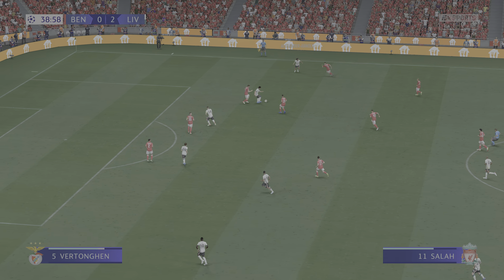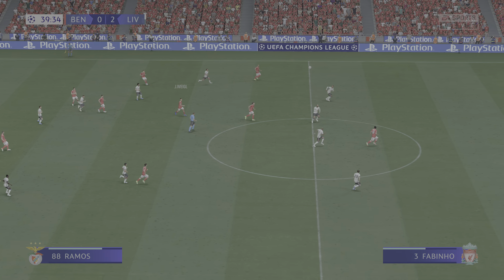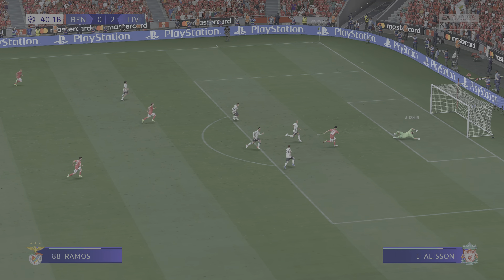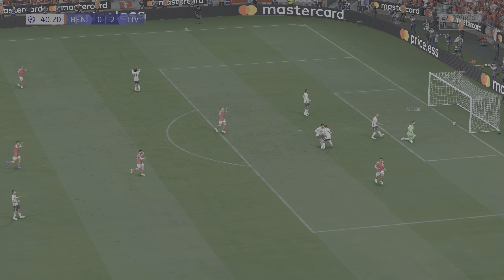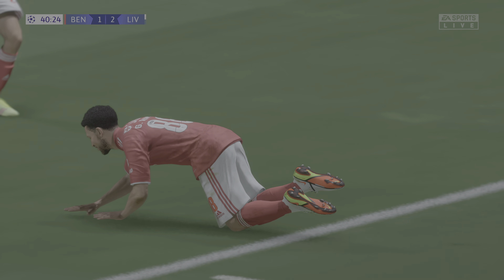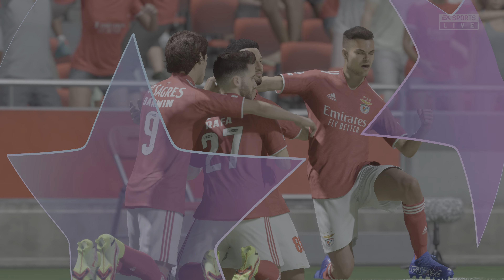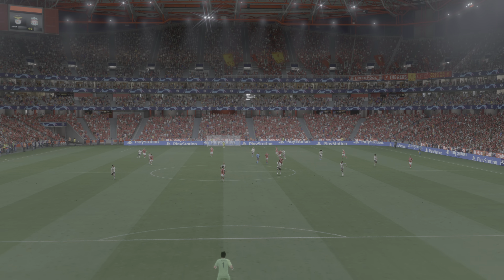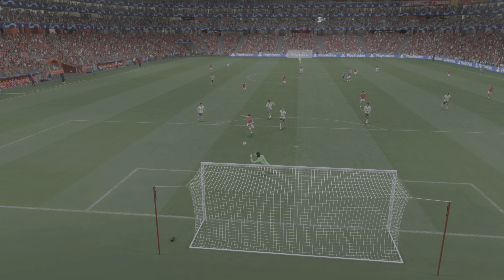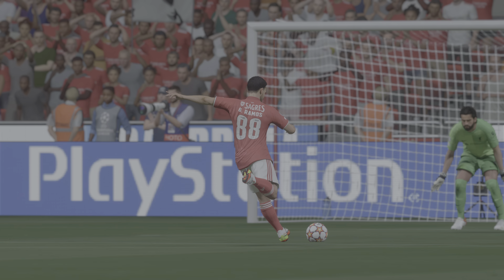Chance to do damage — and the counter looks on here. Options available. Do they have the guile to undo the defence? And there is the goal! Wow, that changes the equation. They have the momentum now. Here we can see it again — it starts with the ball over the top, perfectly weighted, and then through and goal. He just goes for power and smashes it past the keeper. There's no stopping that. What a great finish.